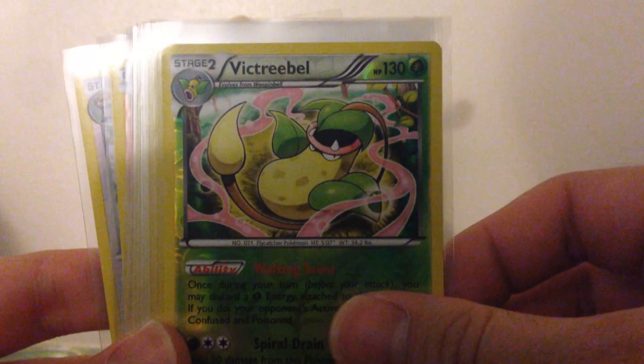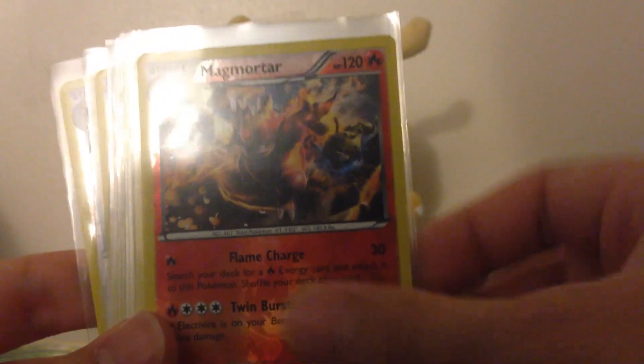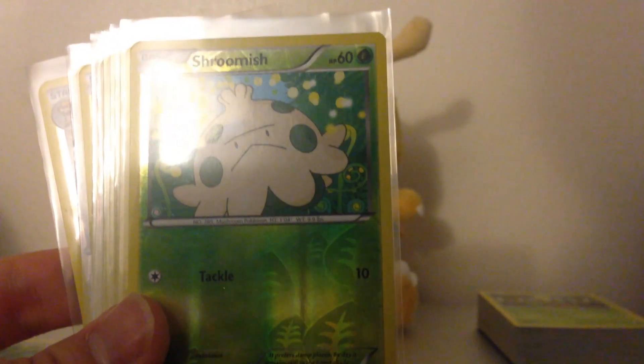I have them all in sleeves. The rare Reverse Holos are: Victory Bell, Magmortar, Jynx, and Flygon. Those are all rare.